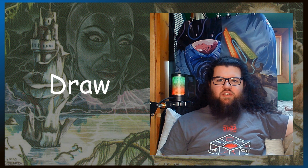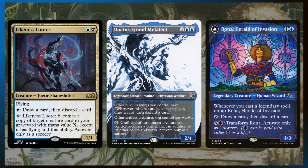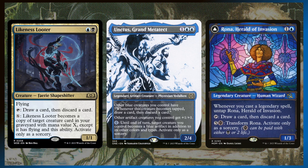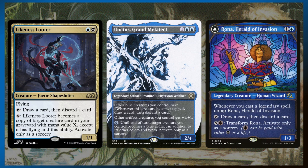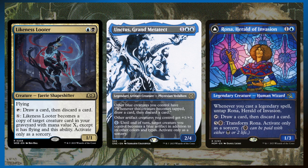Because we're in Dimir we have amazing card draw, but I decided to go for the thirst-style effects rather than Sign in Blood or Knight's Whisper, so that we can discard cards in addition to drawing to put select cards in our graveyard for reanimation. Unctus is a little different — other blue creatures you control have 'when this creature becomes tapped, draw then discard a card.' When your creatures attack they'll tap, and our commander is blue, so whenever you tap them for mana you can draw then discard. It'll help fill your graveyard and filter through. And if you happen to have Unctus and Likeness Looter or Rona out, you get to loot twice whenever you tap them. Likeness Looter can also pay X to become a copy of a creature card in your graveyard with mana value X, except it has flying, so if you ever want to copy a big threat in your graveyard, Likeness Looter can do that.